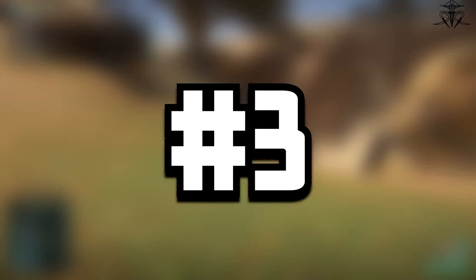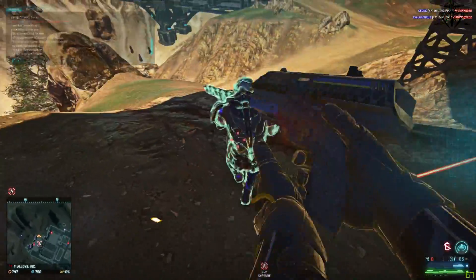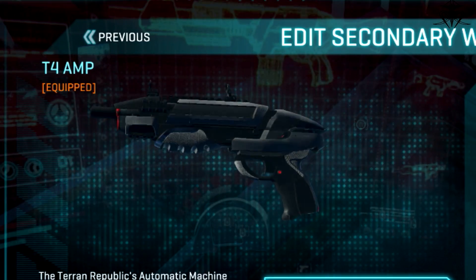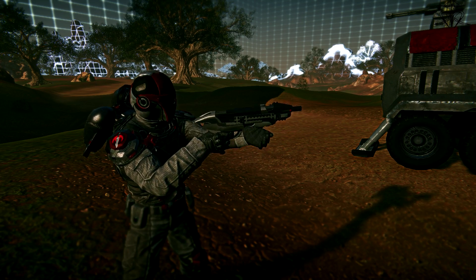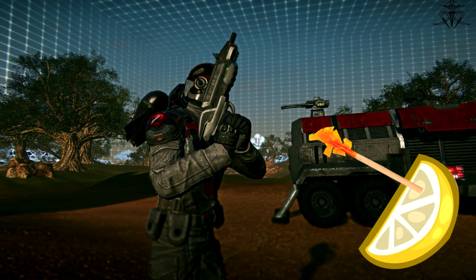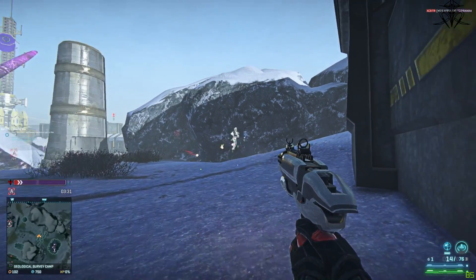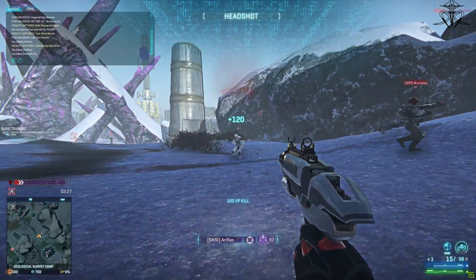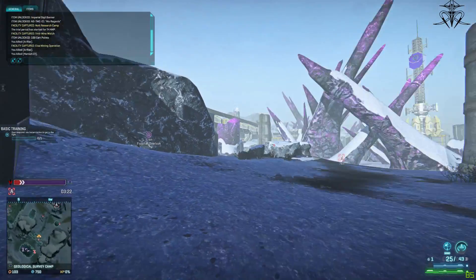Number 3 is the T4 AMP. The only good thing about it is its reload, and only because it's unique. Everything else just looks like shit. To me this pistol looks like a lemon sliced with a toothpick stuck in it - not very imaginative or fun. It doesn't help that it's also a quite shitty weapon to use. I think whoever designed this lemon shooter took a note out of the manual for the fucking Trap.